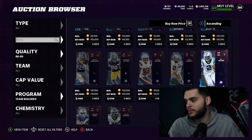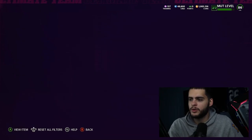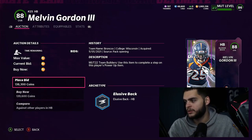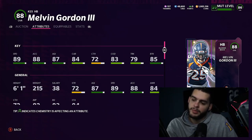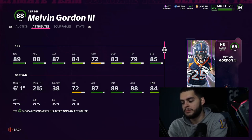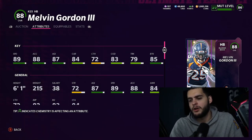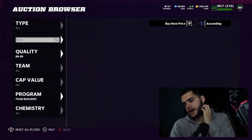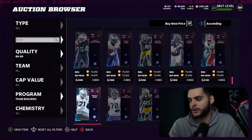DJ Moore we saw already. Melvin Gordon is interesting — running back for the Broncos. For theme team, if you're not looking at Terrell Davis yet, he gets 90 speed. With the theme team boost you're probably looking at mid to low 90s speed, which isn't horrible I suppose, although he doesn't have high agility or the highest power — kind of well-rounded but not great.